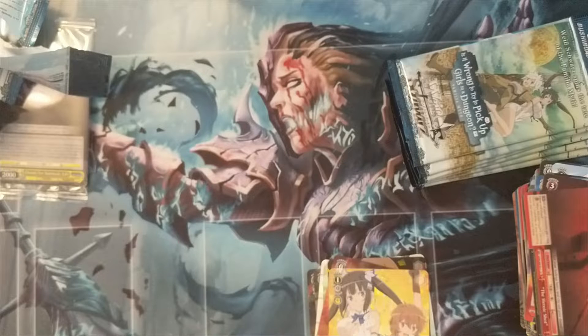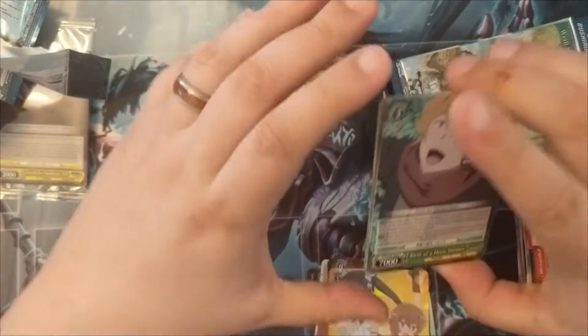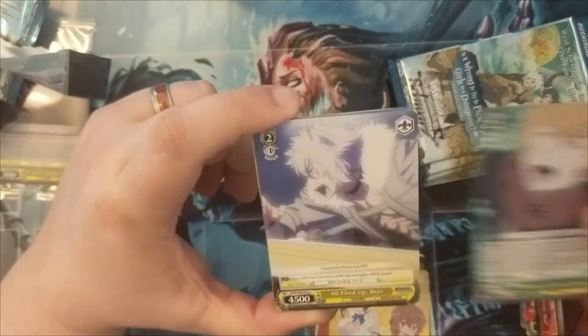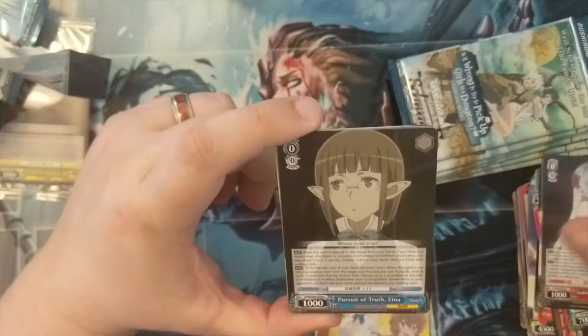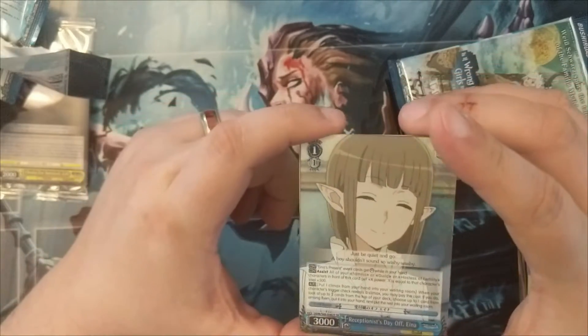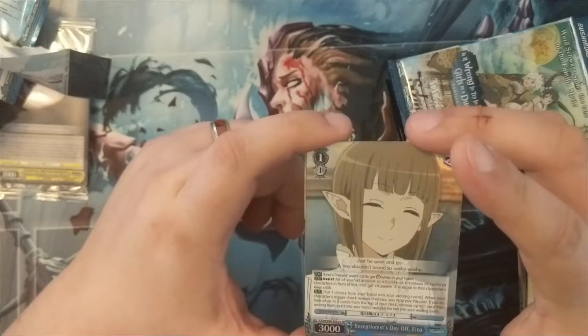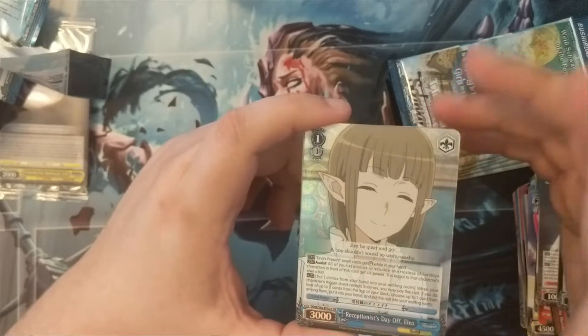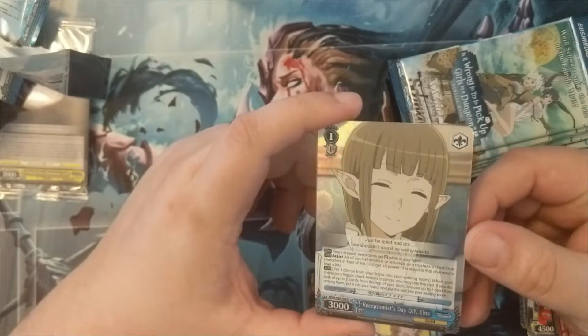It's all red; it looks like he's in the dungeon. I don't remember where he learned the Heroic Shot using his... I'll have to go back and watch the first season apparently. All right, we got Hermes, Bete, and Freya again. We got an SR card — it's got a bit of a texture to it. SRs are not triple rare but SR is pretty good.